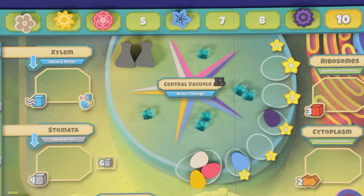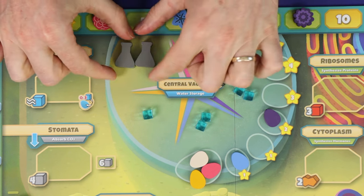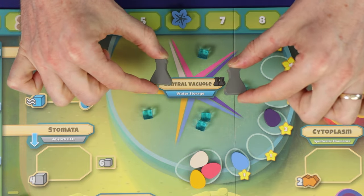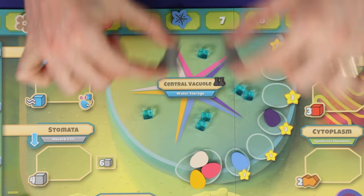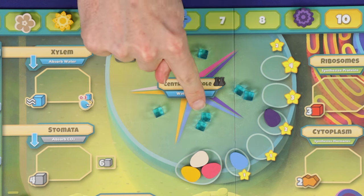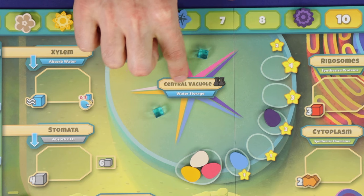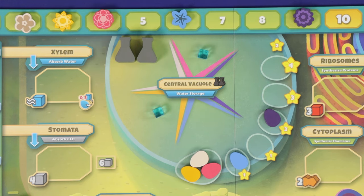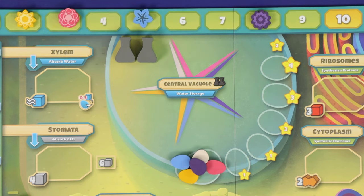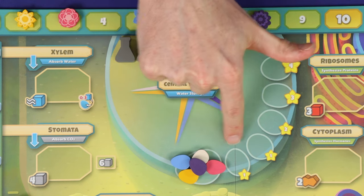If you've already reached the final space, simply gain two points. Then, as long as there are enough for everybody, each tied player gains one of the grey action markers to be used on the next round. If there aren't enough bonus action markers for all tied players, then this part of the reward is skipped. Now all players who gained any rewards remove all of their water from the central vacuole, while all other players leave their water in place. Note that you must have at least one water in the central vacuole to score any benefit.